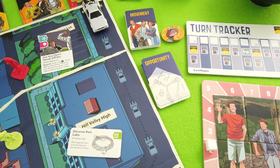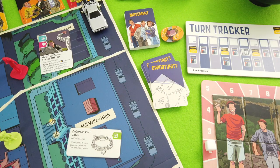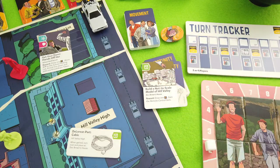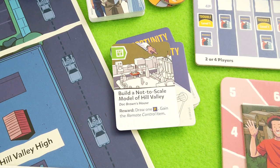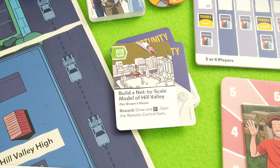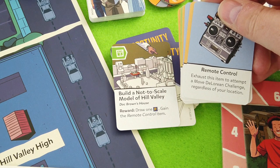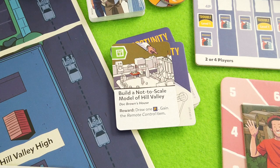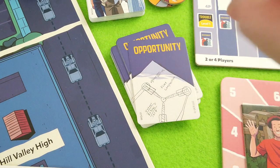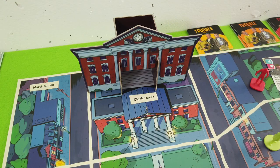Before doing this action we have to replenish the opportunity cards - they always have to be three. There's only one card, so we draw: 'Build a not-to-scale model of Hill Valley' - how nice and thematic! We need to be at Doc Brown's house and we get the remote control item. The remote control item lets you take and move the DeLorean charge regardless of your location - we need this! Maybe this time for Doc.